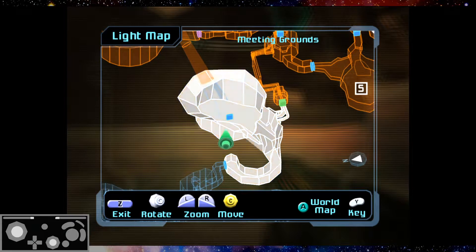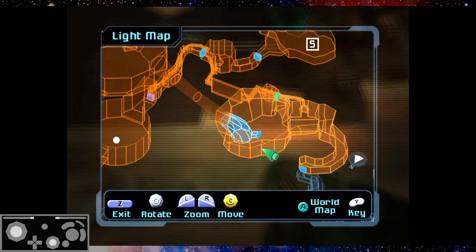This is an updated version of my tutorial on how to wallcrawl from Meeting Grounds to Temple Transport C.